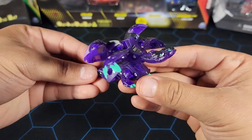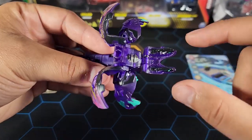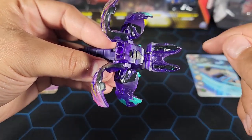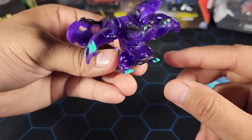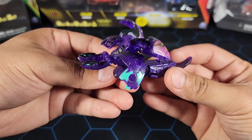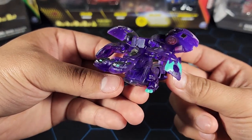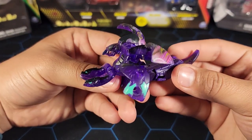Everything else — the body with the wings and the big arms — I think looks great, very cool design. But from the top, the heads look a little weird. I don't know if they could have done something better there. Still, it looks pretty good overall. I do like this fusion — let me know in the comments if you like the design and color scheme. I think the color scheme is the best feature of this Bakugan.